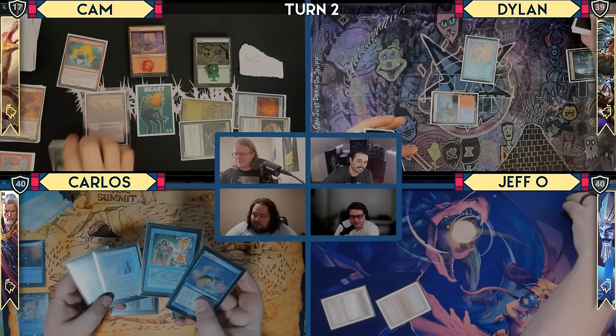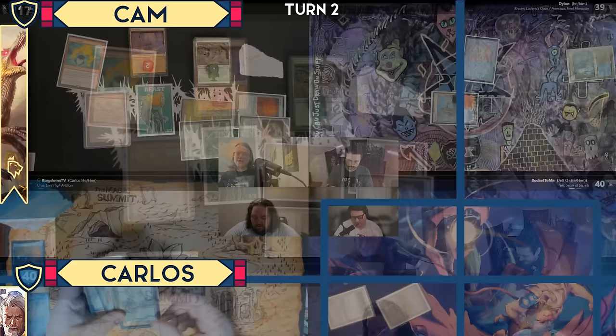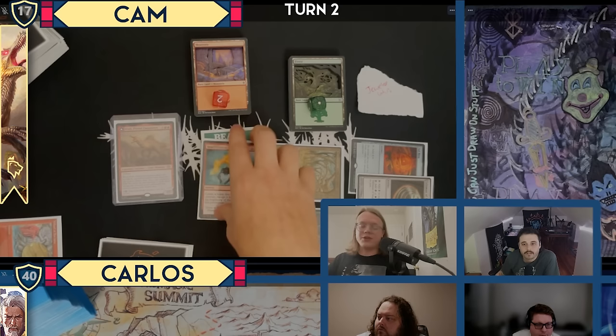I almost Winter Orbed. And here is my counterspell — Swan Song. Should have played my second Island, because then I could have held up the Swan Song. I think we get a Cursed Mirror to my hand. So Cursed Mirror is in my hand, and I'm going to cast Heat Shimmer targeting Etali — it'll make a copy which will die to the Legend Rule, but we'll still have the ETB trigger happen. Let's spin again.